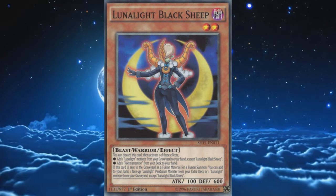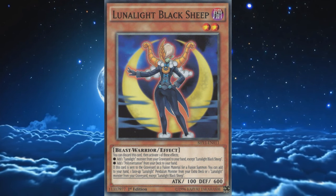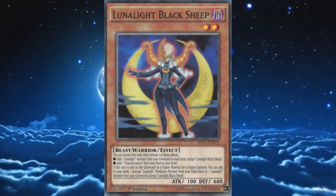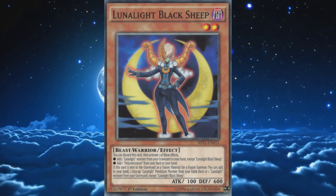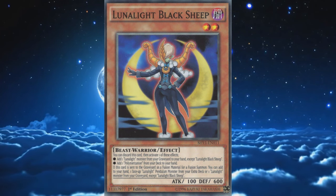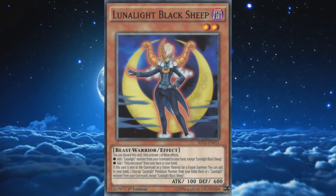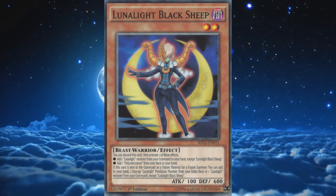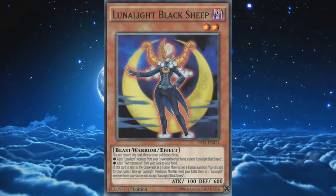Black Sheep is an absolute 3-off in any build, because the importance of a Poly searcher in a fusion-based archetype can never be understated, but its other effects play into the card's importance as well. Not only does it search Polymerization and offer monster recovery without taking up your summon, but it can also be a considerable combo extender when used as a fusion material due to the secondary recovery effect. The two Lunalight Pendulum monsters don't really tend to find themselves face-up in the extra deck too often, but the option is overall nice to have. There's not much reason to run any less than 3 Sheep.